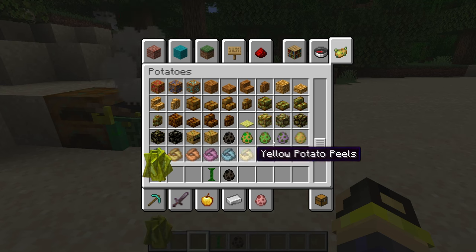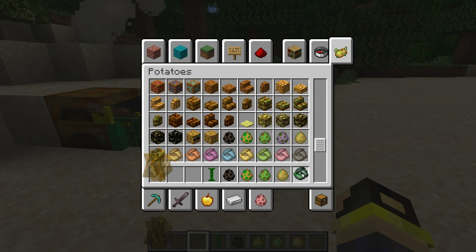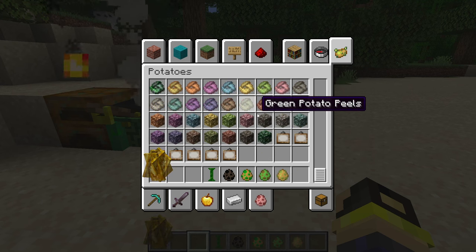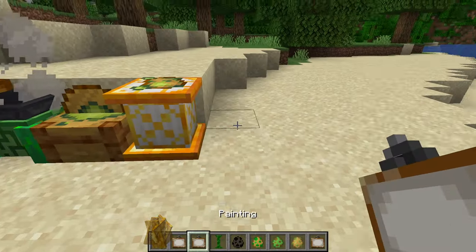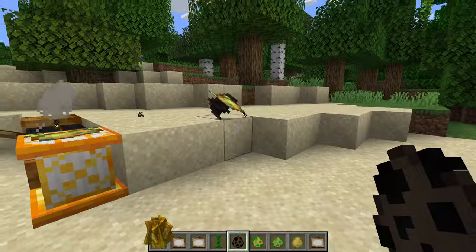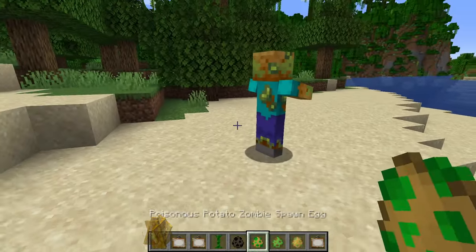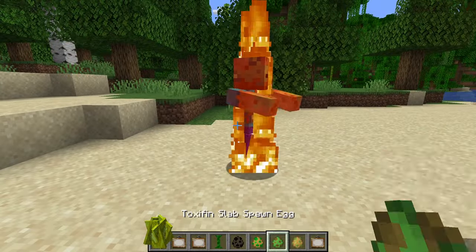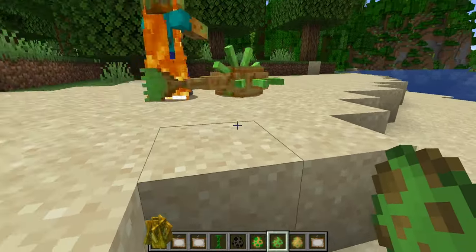We've got poisonous mashed potato, a bat-tato, a poisonous potato zombie, a toxifen slab, a corrupted potato peel. Then we have all these different potato peels and potato paintings. Let's see what these mobs are — there's a bat-tato, it's a potato with bat wings. A zombie with a potato head — or potato skin really, it kind of looks more zombie-esque. And a squished guardian.